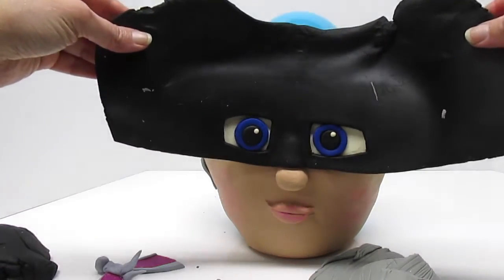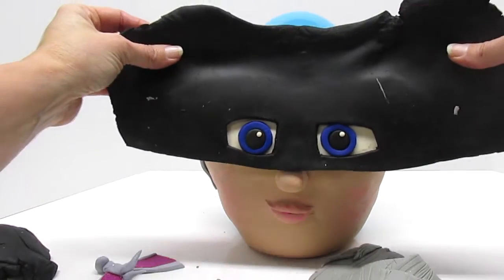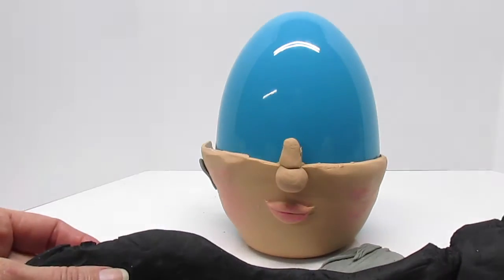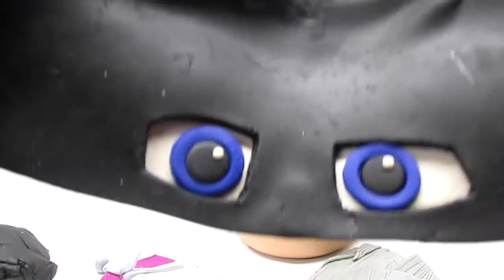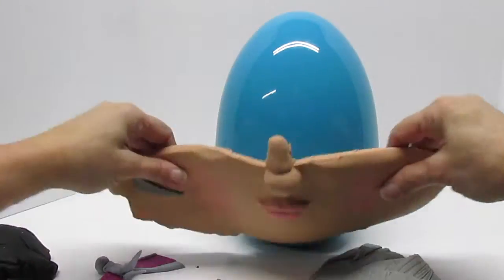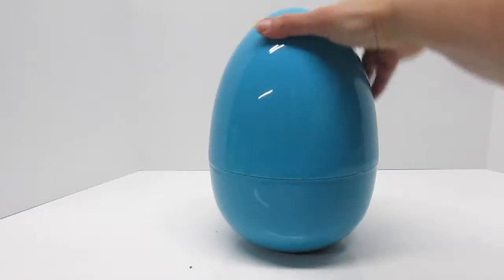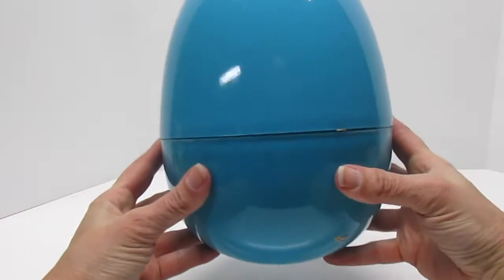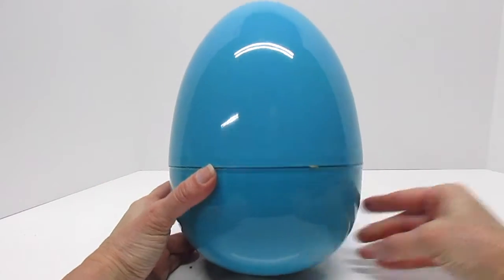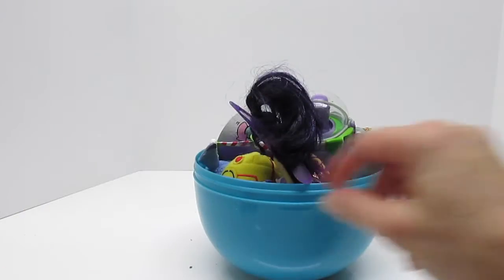We're going to unmask this villain! Take off that villain's mask and you get a Play-Doh surprise egg. All of a sudden those eyes look sad or evil. What do you think is going to be inside?